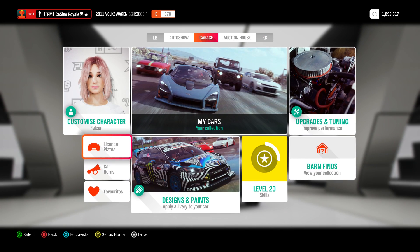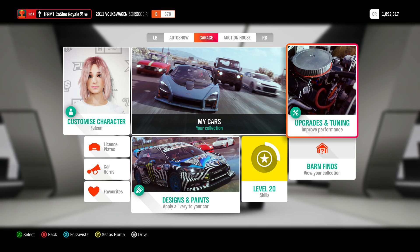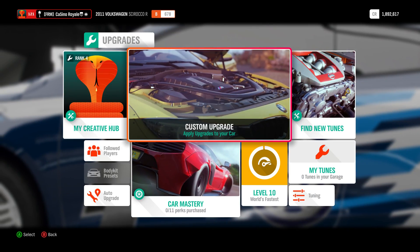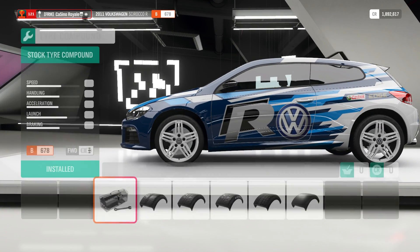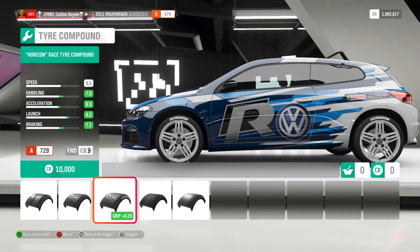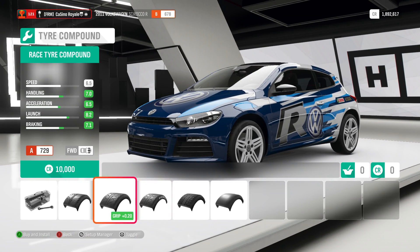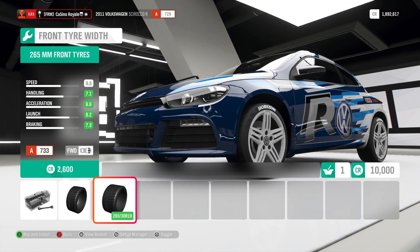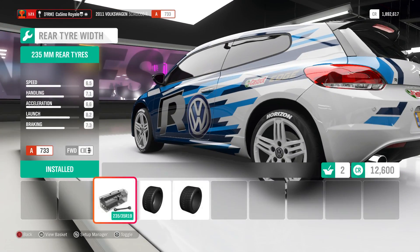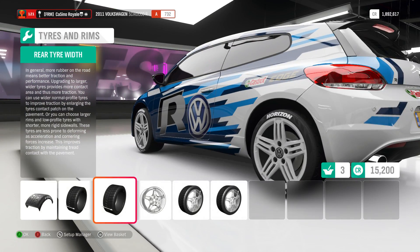It does, of course, start with slightly higher PI. We're towards the top of B-Class, which is not necessarily ideal. I think we're going to struggle to put too many parts on. We want some race tyres on our vehicle — maximum width race tyres — and that's probably going to put us almost halfway through A-Class, which is not quite ideal.